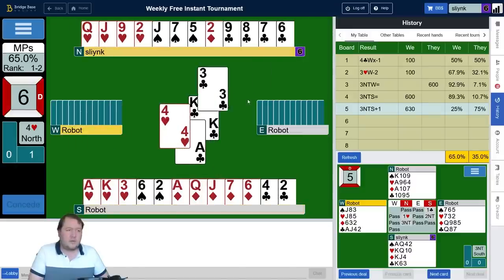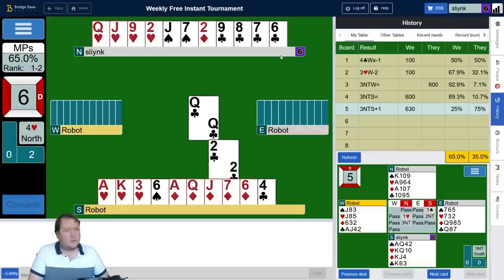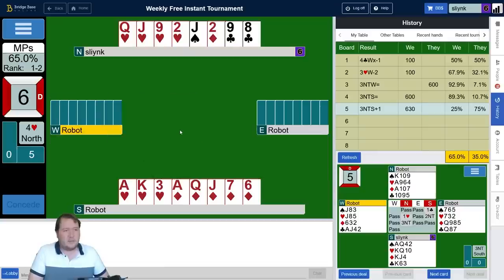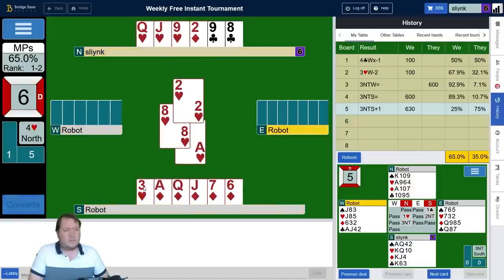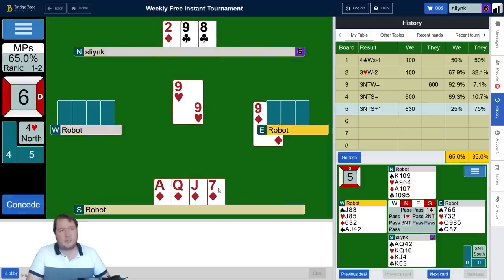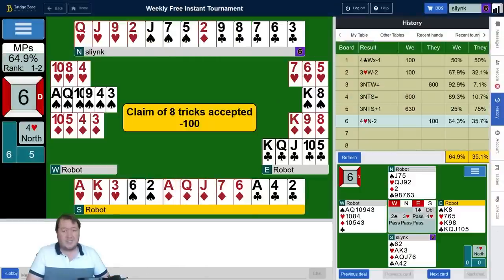Not a success. They took the queen-jack. I'm pretty sure West has king-queen-jack of clubs, king of spades, king of diamonds. If I hold onto a club, they'll have to come down to two diamonds. I can play a diamond to the queen, and when they came down to a singleton king I was okay. Down to 64%.